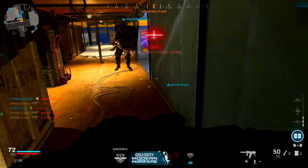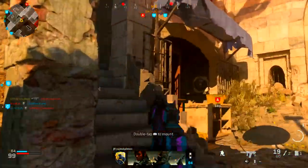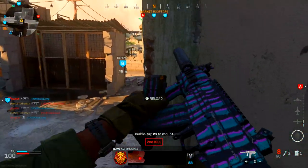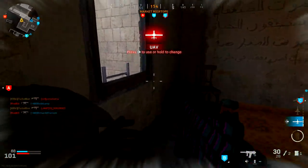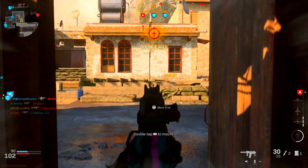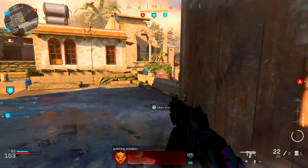Moving on to the rest of the class setup, I'm rocking the Monolithic Suppressor. This keeps you off the enemy compass and radar when they have a UAV up, makes your weapon harder to hear from the enemy's perspective, and overall makes you a lot more stealthy. It also increases your damage range, which will offset the Drifter barrel's damage range con when combined.